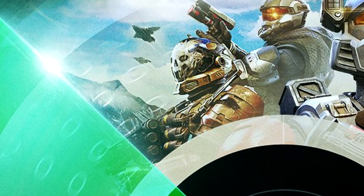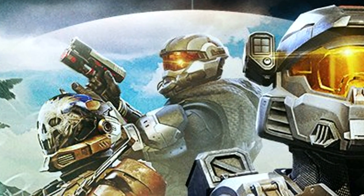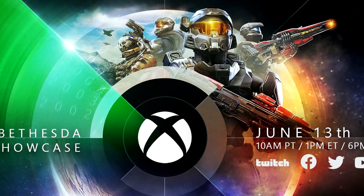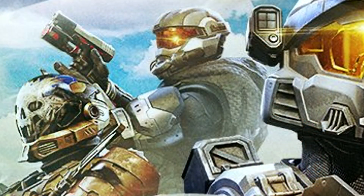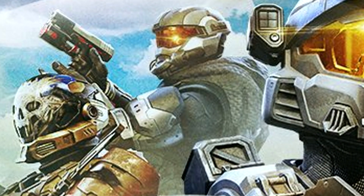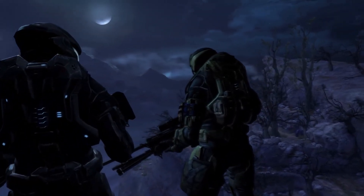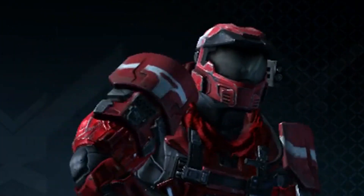We can also see Emile's EVA helmet, which looks amazing and highly detailed, as well as the Commando and Scout helmets, which again were from Halo Reach. I'm not sure why there's a huge emphasis on Reach helmets, but I can't complain because they all look fantastic. I have to highlight the Ghillie chest piece on the spartan rocking the Commando helmet, more commonly known as Dune's cloth. The Ghillie chest piece was one of my favorite armor pieces that I basically wore all the time back in Halo Reach. Let me know if you're happy to see it return too.